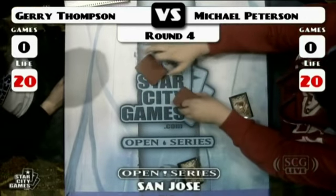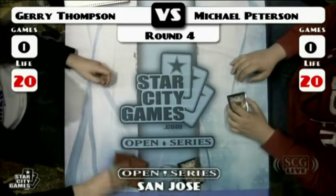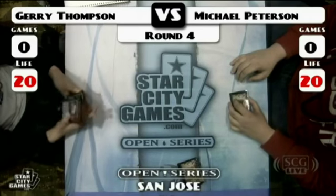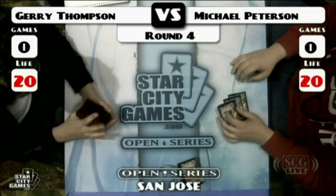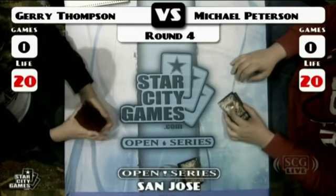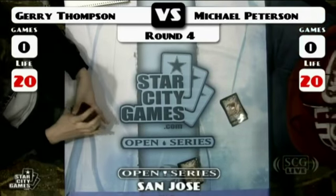For the sideboard, there's not a lot against Affinity — just Krosan Grip and Firespout. Pithing Needle on Ravager? Yeah, you can bring in Pithing Needles. Cranial Plating is a big one to name too. It's worth bringing in — it's a decent defense. Peterson also has some options. Thoughtcast is just going to be pretty good for him, I'd imagine.